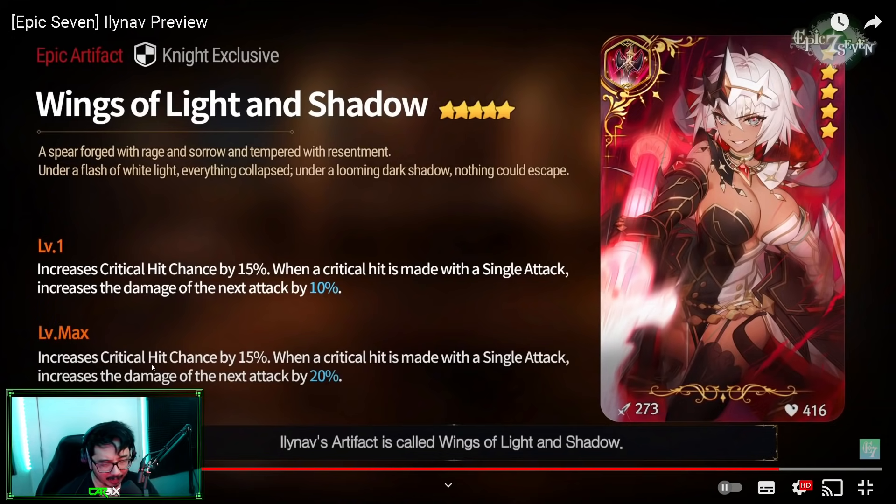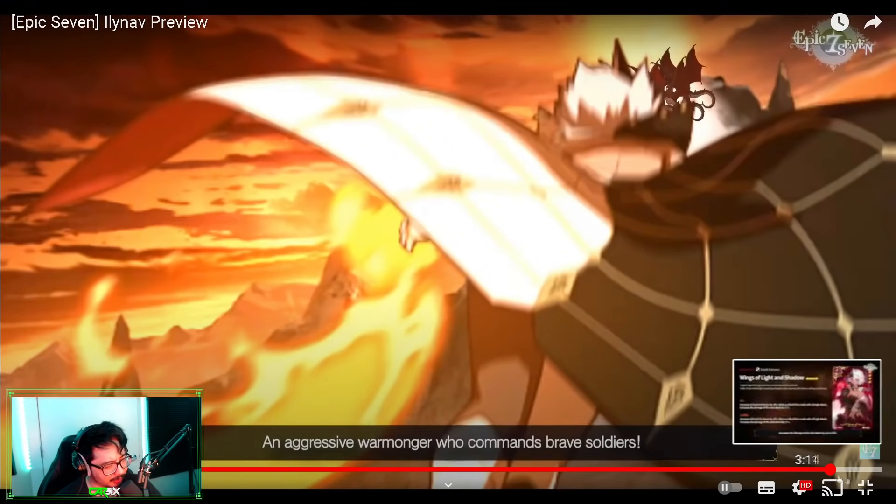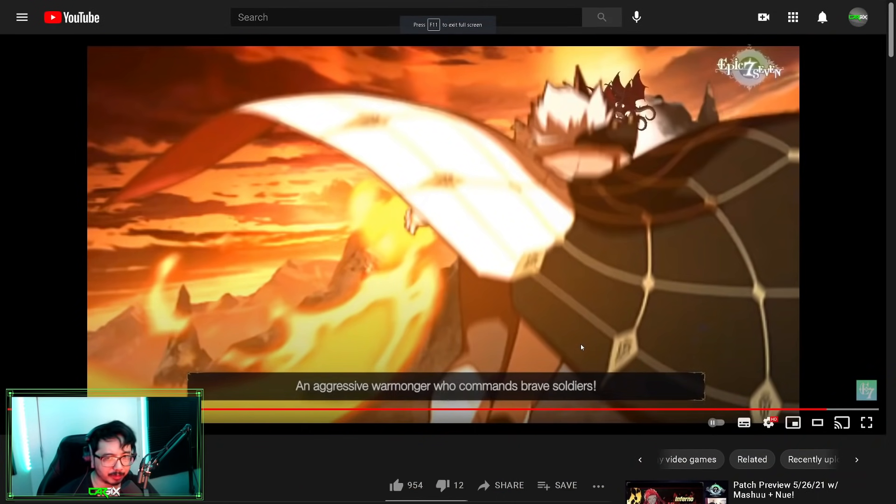The artifact increases crit chance by 15% at base, and even at max it'll give 15% damage on the single attack scaling. I don't think this will be her best artifact, though maybe it will be a viable alternative. It doesn't seem like it's a super must-have by any means. If anything, pick it up with Powder. I'll be testing Elbrus first. I kind of like the scaling single attack method, but I don't know how good it's actually going to end up being. That's Ilinov in a nutshell — she looks really fun, has some unique aspects, and she looks amazing.